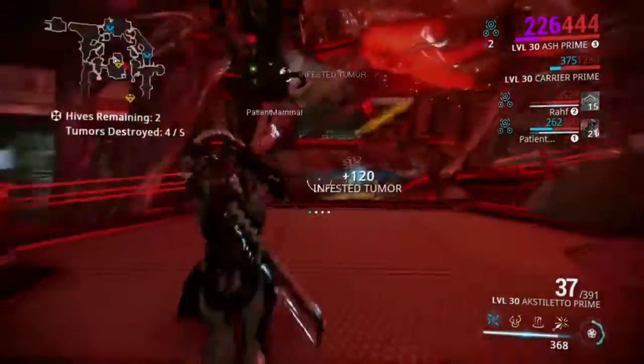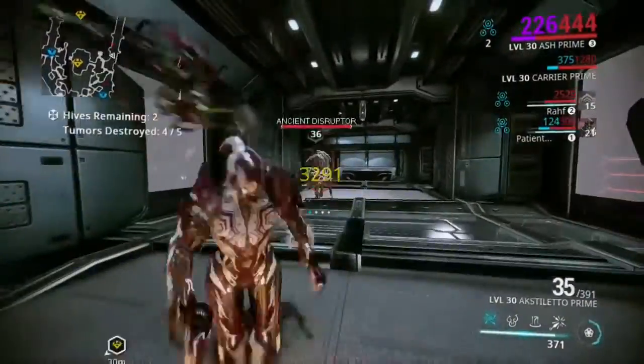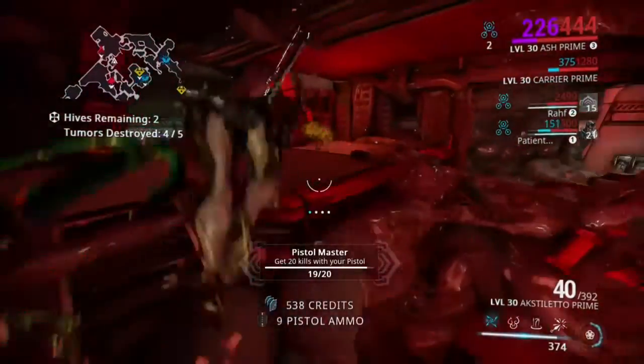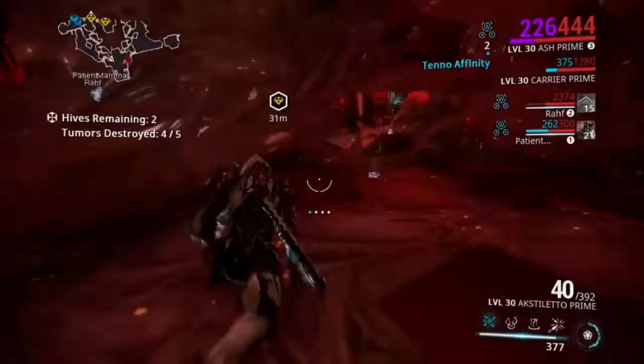These have a higher status chance than the Akmagnus, but they do have a lower critical chance. The reason these are so good is because they can shoot so quickly, as well as their reload speed being also very quick.